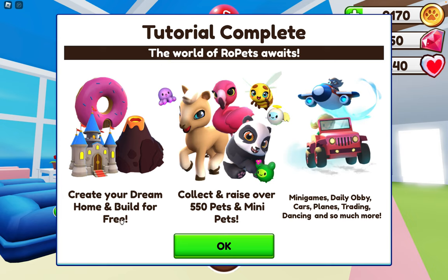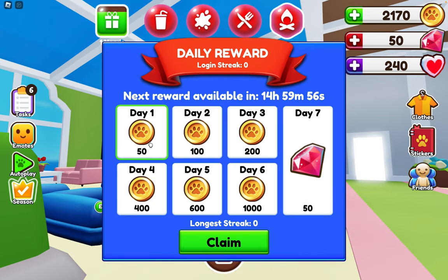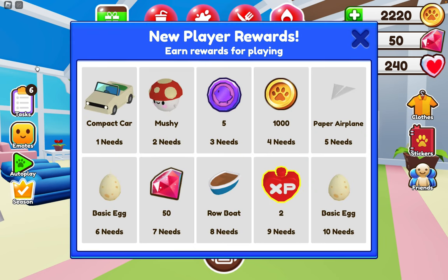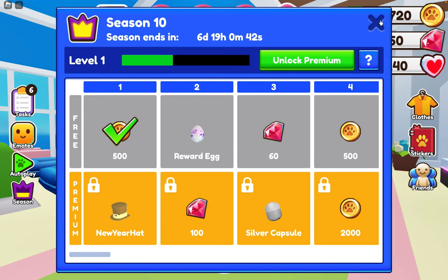Create your dream home and build for free. Collect and raise over 550 pets and mini pets. Mini games, daily obby, cars, planes, trading, dancing, and so much more. Tap okay and then claim your daily reward. This is your first day — on day seven, you always get 50 gems. When you first start, you also get new player rewards. To complete them, you need to finish 10 pet needs. After that, a timer starts every day when you join — it resets roughly every 12 hours, so make sure to collect it or you'll have to restart.